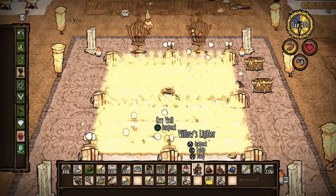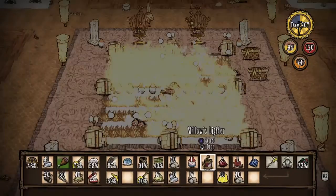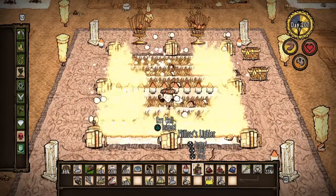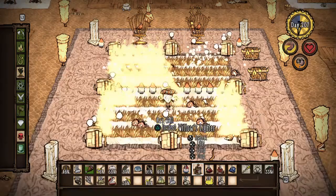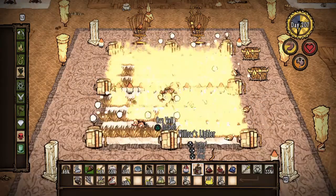That's how we kill hounds. And then we can sit there and get a little bit of a sanity boost, because Willow loves being in fire. So depending on how much you lose, or what time of day it is, if you don't have a tent or whatever reason you don't want to lose sanity, you can go sit in here and wait.